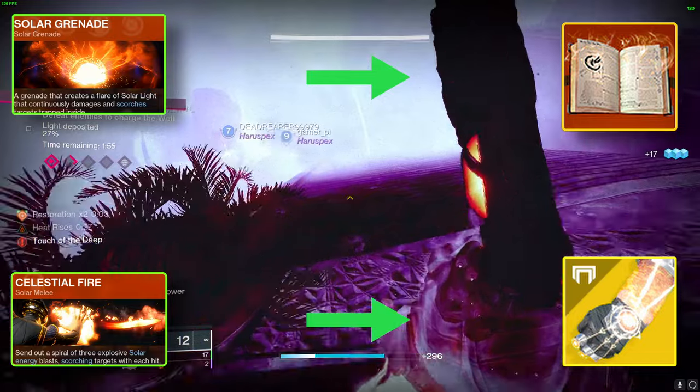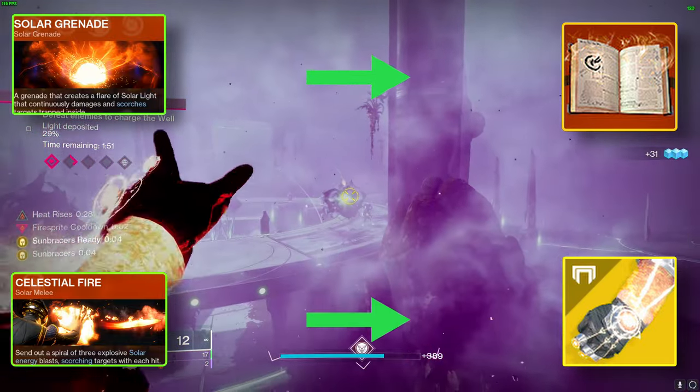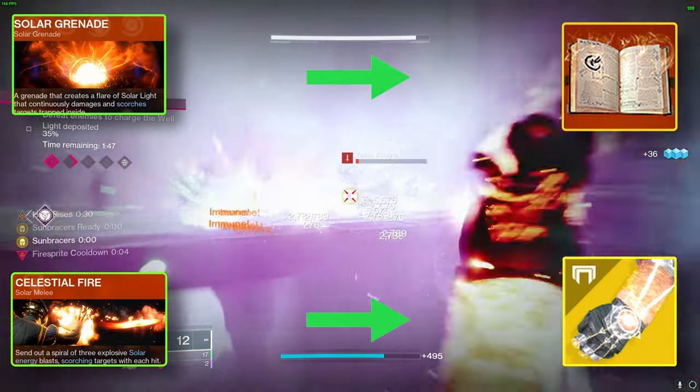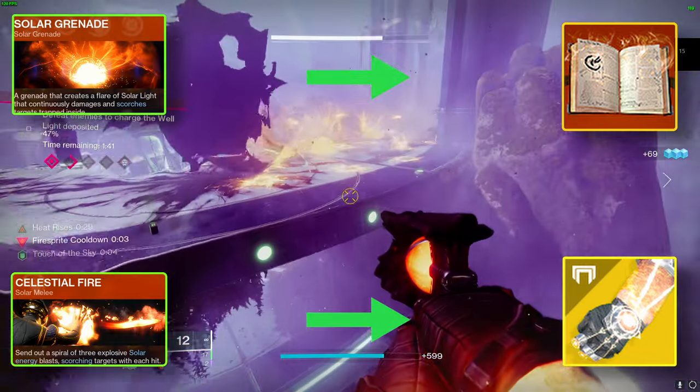As long as you have this buff active, you can make it rain with Solar Grenades. And with every kill, you're keeping that Heat Rises buff alive and kicking. But here's the key: snag another melee kill to keep the Sunbracer's buff going for an endless grenade fiesta.